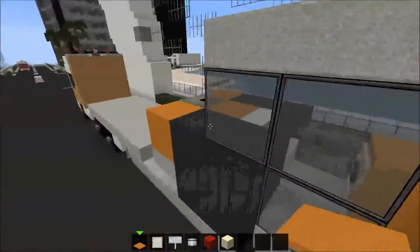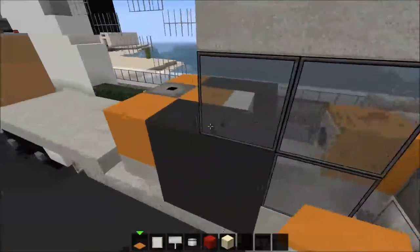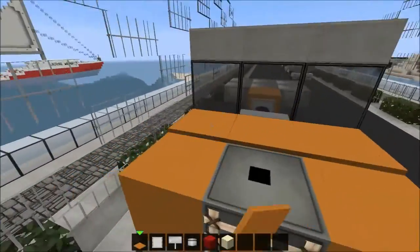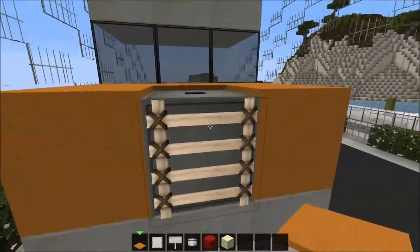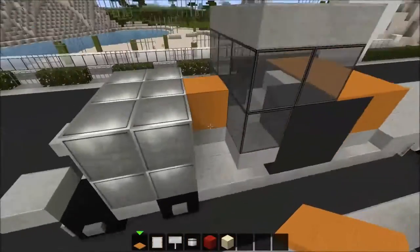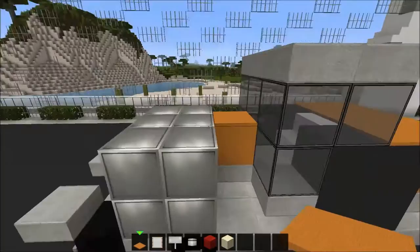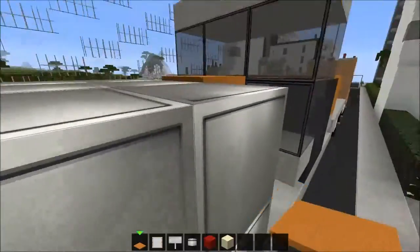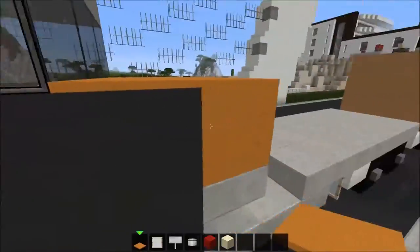Place the orange carpet on all of these orange walls here - all over the back like so. Then get on top and place one there and on this one as well, just so we get this really small edge above it so the texture is connected.